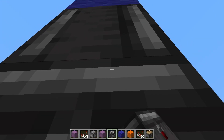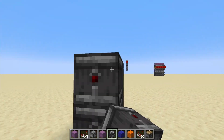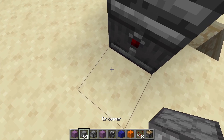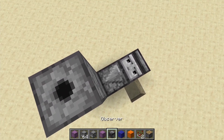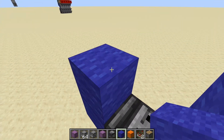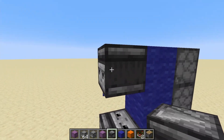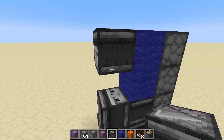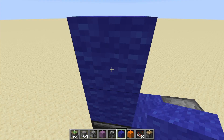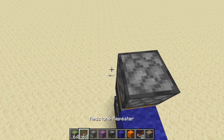To build this contraption, start with two observers facing downwards into the ground — like that. Then have two observers face into those; these will output power in this direction over here. Then you need three droppers placed on top of each other like this, followed by a dispenser. Then two solid blocks here and here. You then need a dispenser or an observer in either this space here or this space here — it doesn't really matter which one you start with. I'm just going to put it here. This detects the update when it's moved, and powers these blocks here. You then need, on top of that, a sticky piston facing down into it, with a redstone repeater on the top.